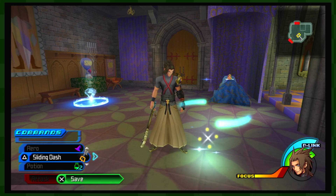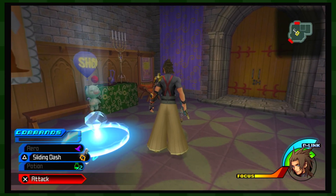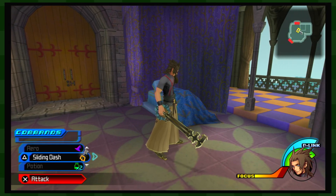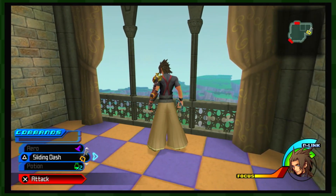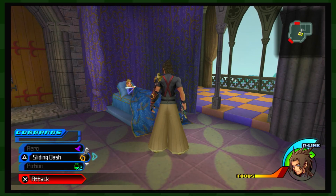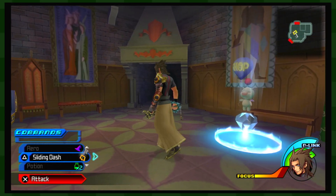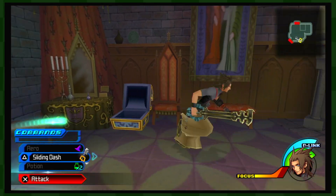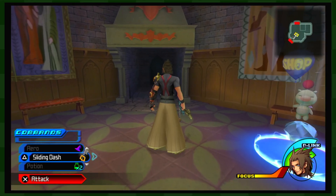Hey, welcome back to another episode of Kingdom Hearts Birth By Sleep. In the last episode we began the world of Sleeping Beauty, aka Enchanted Dominion, wherein we went into the castle, found Princess Aurora, and then Maleficent twisted Terra's darkness in order to force him to release Princess Aurora's heart. Now unversed are threatening the castle so Terra's gonna try and stop them. I haven't actually seen the movie — I don't really know the plot for Sleeping Beauty — so all this is kind of new for me as well.